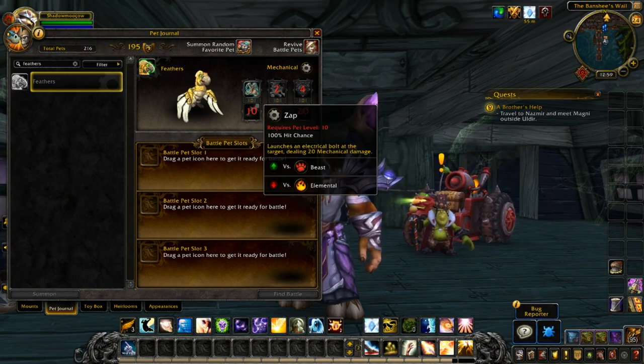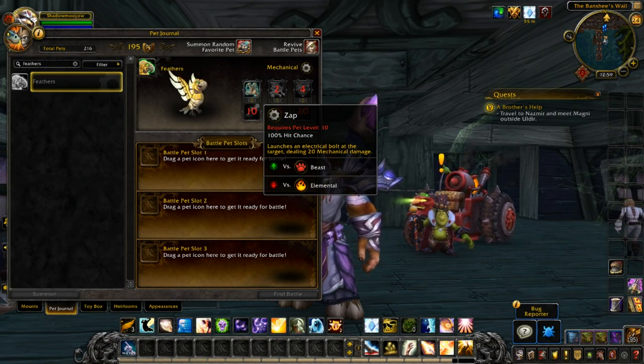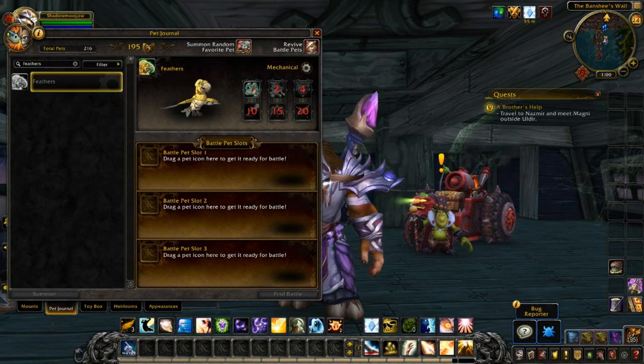Then we got Zap — pet level 10, 100% hit chance, launches an electric bolt at the target dealing 20 mechanical damage. And Liftoff — a 2-1 ability with a 4-1 cooldown, requires pet level 15, 100% hit chance, fly up high becoming unattackable for 1 round, then on the next round you attack dealing 24-36 flying damage.